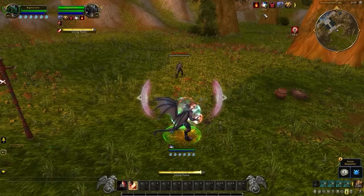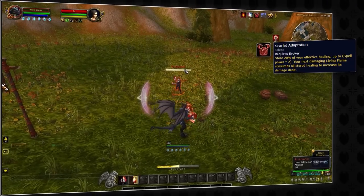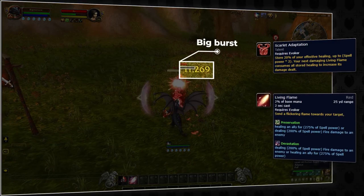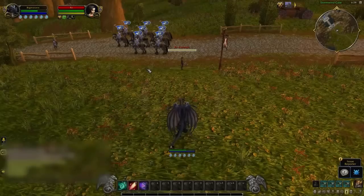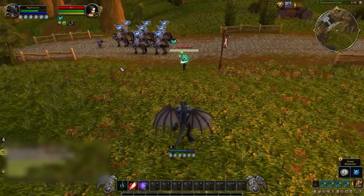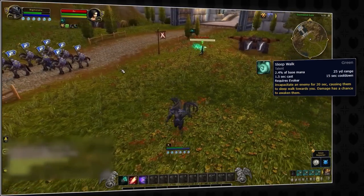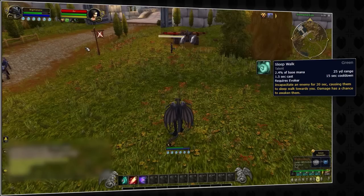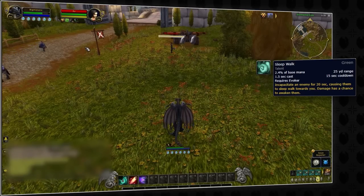Preservation evokers aren't all healing and defensive spells — they also have some potential burst output. One talent that sticks out is Scarlet Adaptation. With this talent you can store a percentage of your healing done, and the next Living Flame you use for damage will release this stored healing as damage, helping your team kill enemies at low health. For crowd control, evokers have Sleepwalk — a seduce-like ability on the incapacitate DR with a 15-second cooldown that works well with many classes such as rogue, warrior, and warlocks. It has a 1.5-second cast time requiring some setup but does not break instantly on damage.